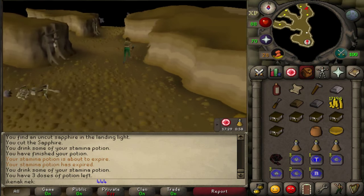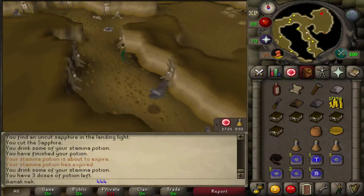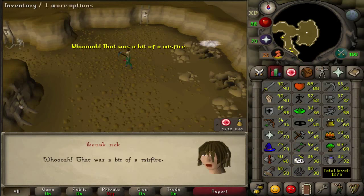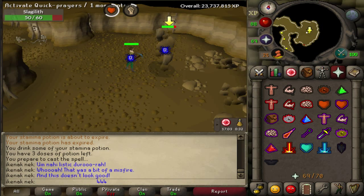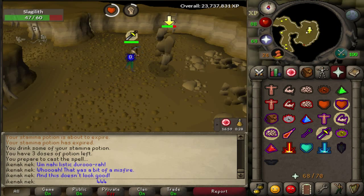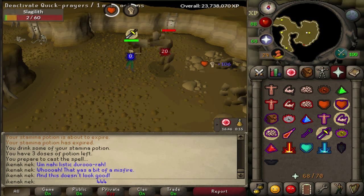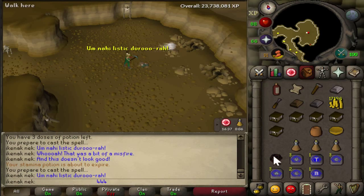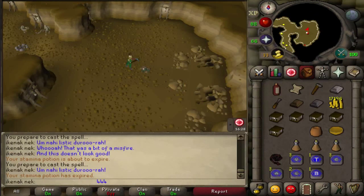Run north, and once you get in here read the Animate Rock spell. Once the boss is dead, read your Animate Rock spell again. You should see a girl — speak to her. You can pick up the drops if you want. After talking to her, teleport to Camelot.